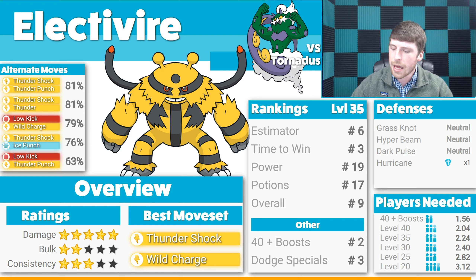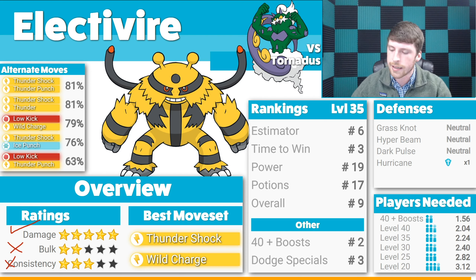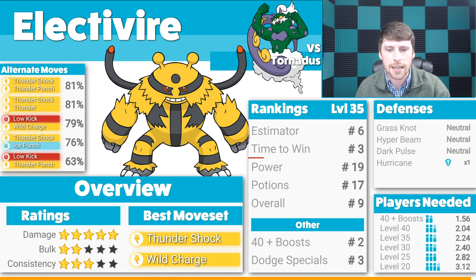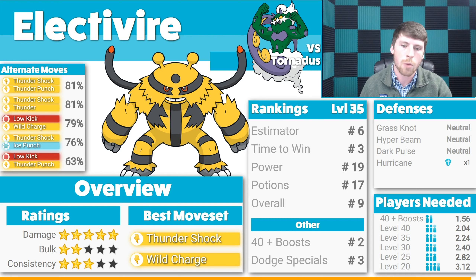Finally, the last glass cannon on this list is Electivire — a really fun Pokemon to use. You definitely want to go with Thundershock and Wild Charge; any other moveset results in a massive drop in performance despite still having STAB super-effective moves against Tornadus, so I would not recommend anything else. It's five stars on damage, two stars on bulk, and three stars on consistency. There are a lot of neutral defensive situations with one resistance, but as expected from a glass cannon, it is going to faint a lot — though definitely a fun Pokemon to use.